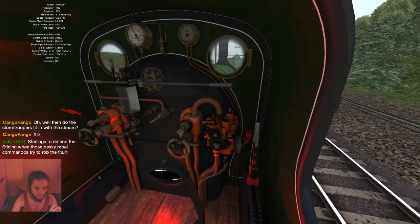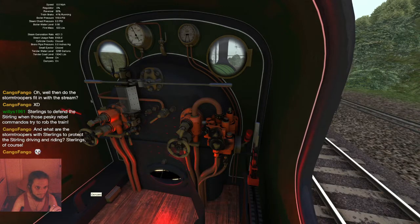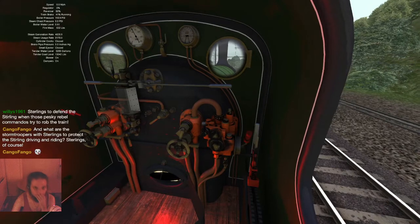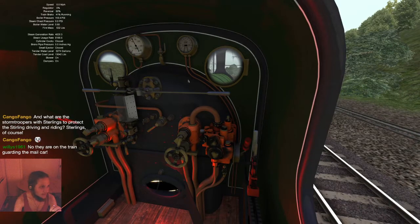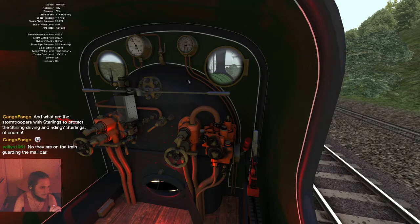Blow is on — that's good. The water level is up here, we're at 0.57. I want to get it to at least 0.8 or 0.9. It's because we're going uphill, which this engine isn't really designed to do. The stormtroopers are on the train guarding the mail car — of course! We're stopped because of a red signal. Yes, of course. We'll be underway shortly.